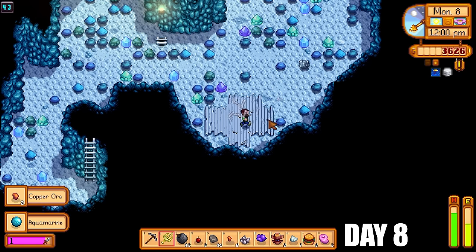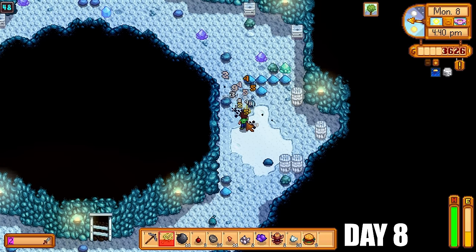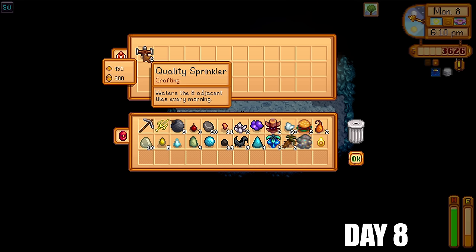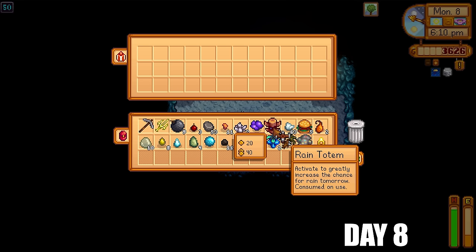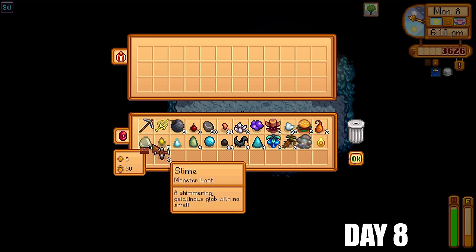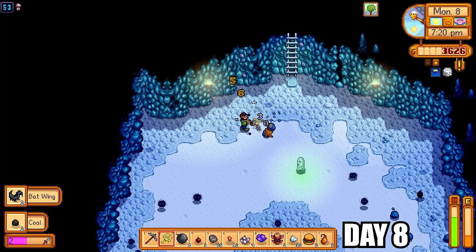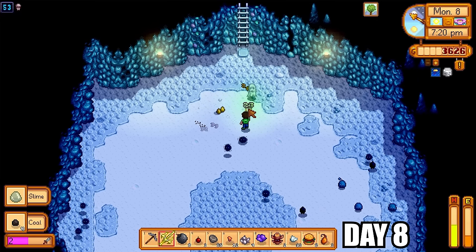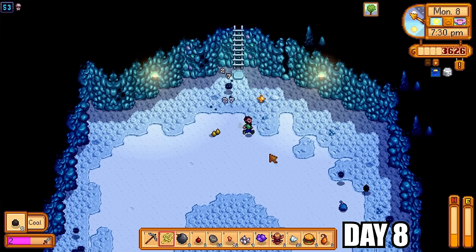Down to floor 48 and the mid-tier enemies are no match for the broken trident. When I got to floor 50 I got two quality sprinklers — I was over the moon. The sooner I can set my farm up with sprinklers the better, since it means I don't have to do the awful task of watering crops every morning. The more sprinklers I get, the more crops I can buy and the faster I can progress.